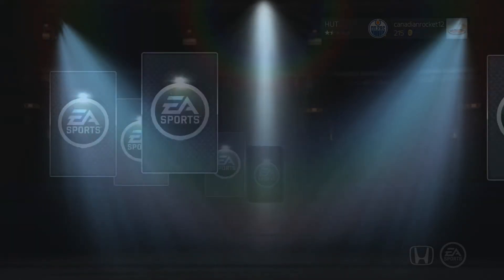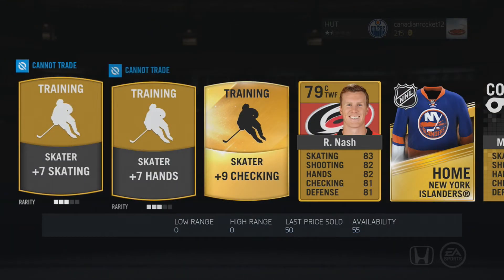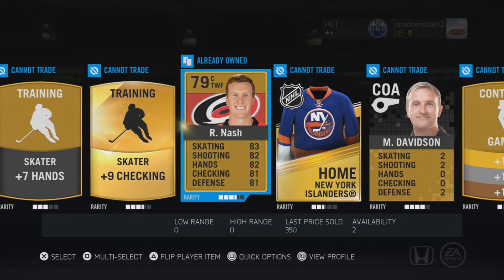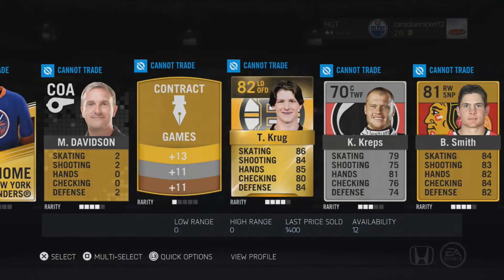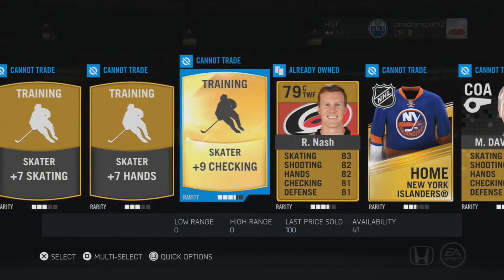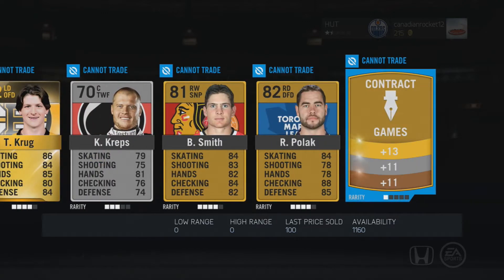Let's see what we can get in this pack — come on, hoping for a good card boys. Another Nash — seriously, three doubles! Tory Krug, that's pretty good guys. Ben Smith, Roman Polak — alright, we can do this, we can do this. This looks pretty good. Let's send all these to my collection.